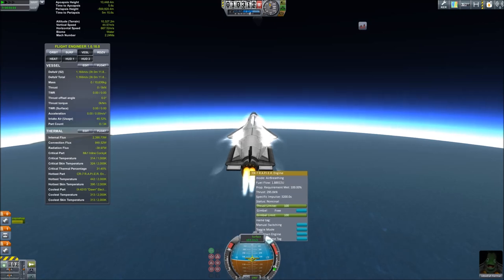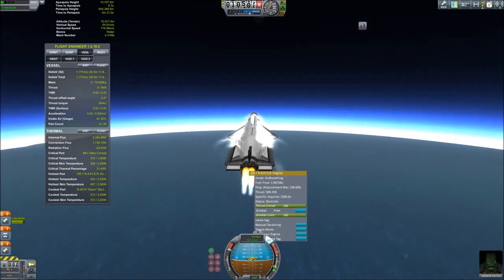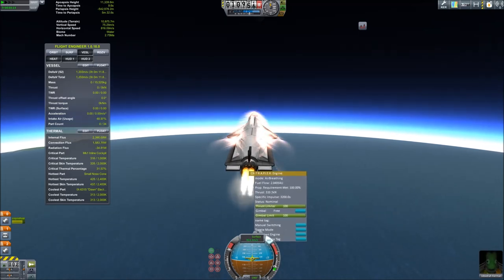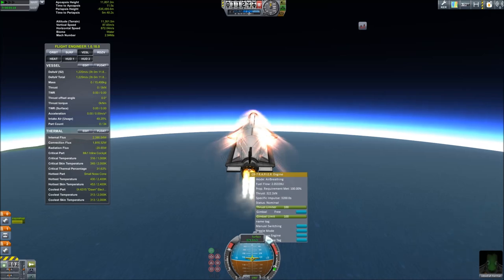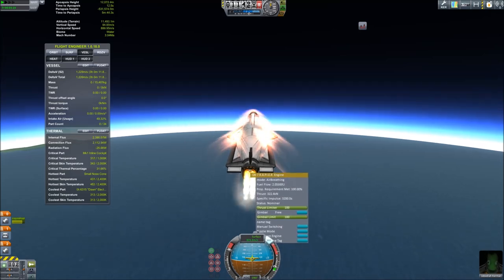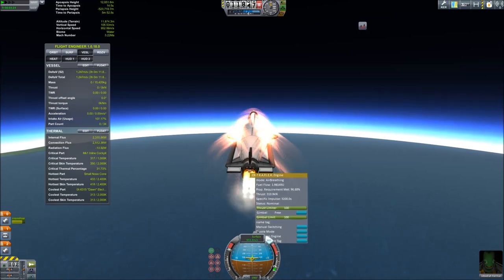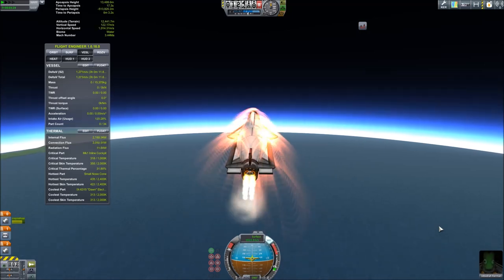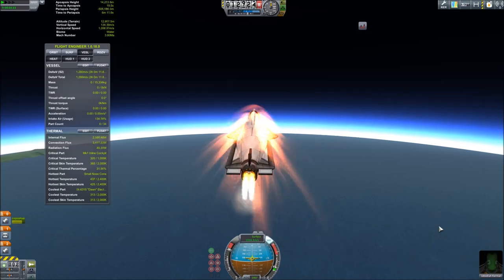The more thrust it generates, the more fuel it uses — it has a constant ISP but a non-constant thrust and non-constant fuel flow, unlike rocket engines. The nose is starting to climb on its own because as it goes faster it's generating more lift, and also because we're going fast enough now that the curve of the surface of Kerbin is actually quite significant. As we fly along, the planet is starting to curve away from us, so we're really already in a partial orbit.